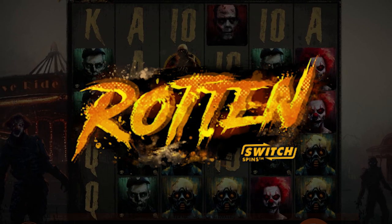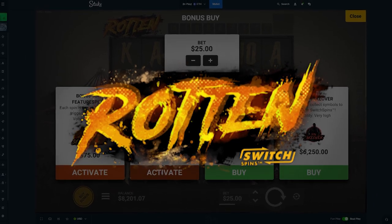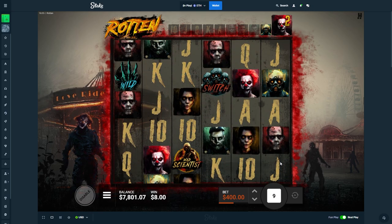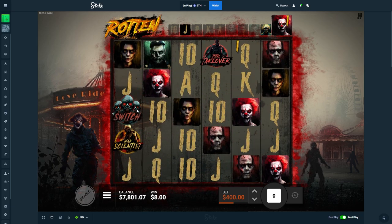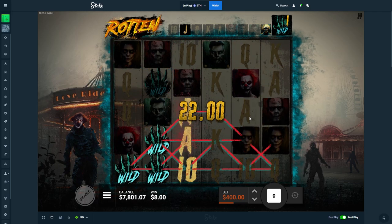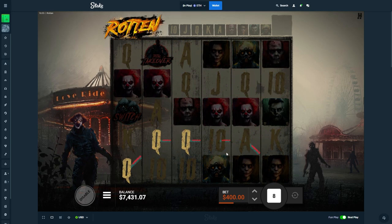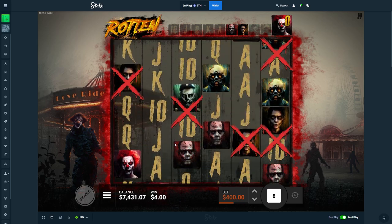We're on Rotten today, which I have not played since it came out — it's been a long long time. We'll do 400s. I'm trying to remember exactly how this works. Every time we land a switch, there are different symbols it's gonna get rid of. We want to land another switch. This is extreme volatility — it is guaranteed to drop at least one switch, but we definitely want to see more than one up there.